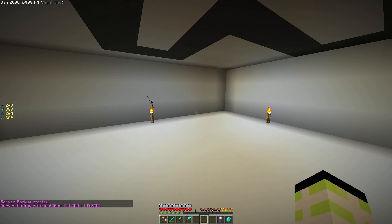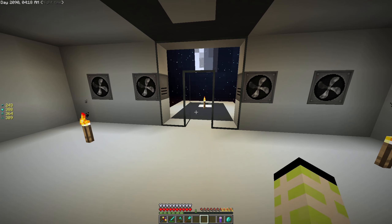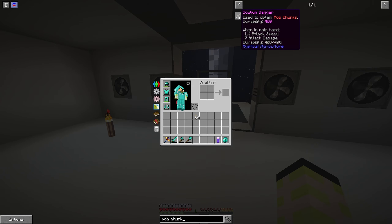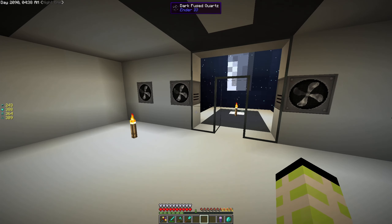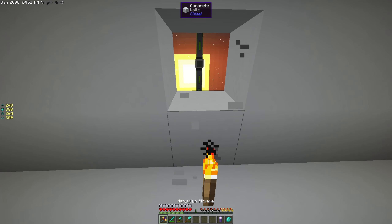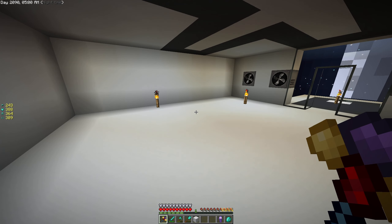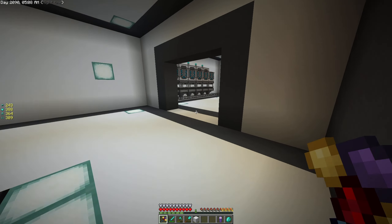But first, the mob spawner. I've already taken out a lot of the stuff — we're keeping the fans. There's another thing we need to get today called mob chunks. To get those you need to use this Solium Dagger, easy enough to make. Essentially mobs will spawn in here and we're going to drive them towards this point and stab them to death — sounds fun!